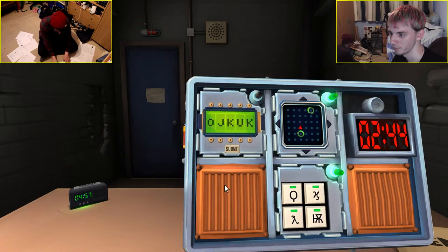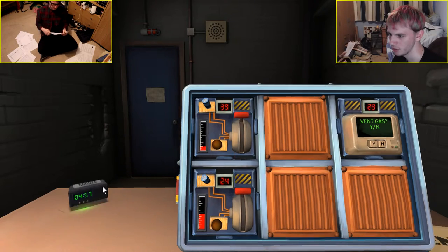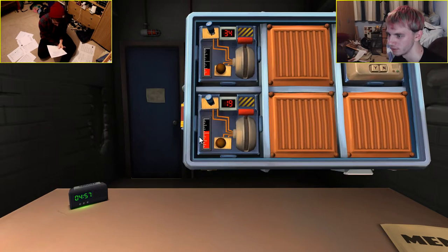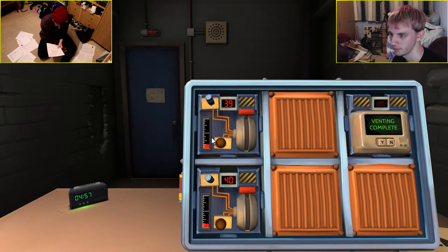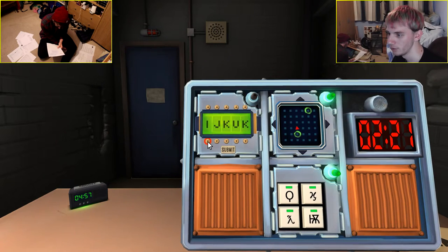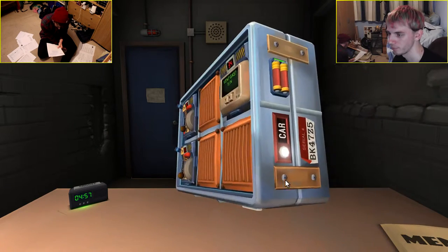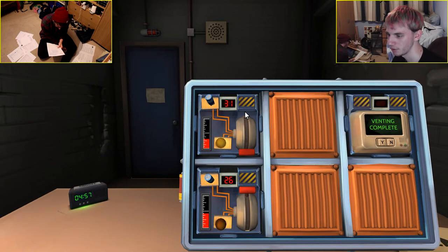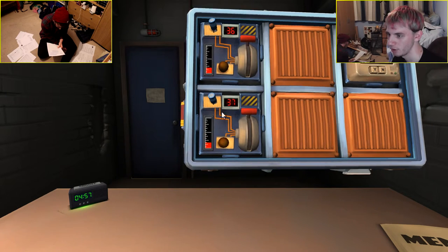We've got a password. Letters — let me just clean these. First letter was a Q? No — oh shut up, snooze, I can just keep going, it's just noisy. Okay, so it's O, I, R, B, J, K — one of them. It's either R or B. It's either below or right. Below or right, okay, I'll see what I can do. Need to prevent these from going off.